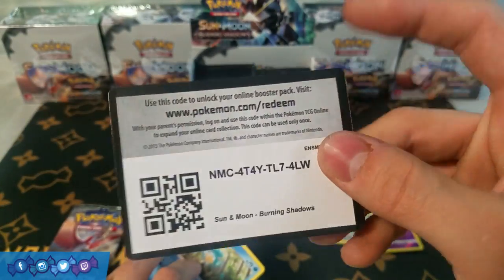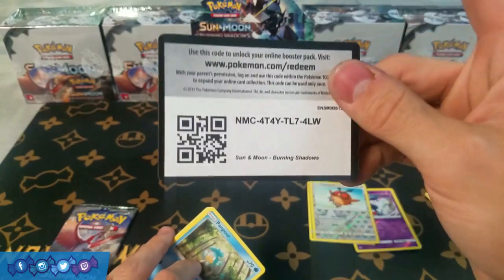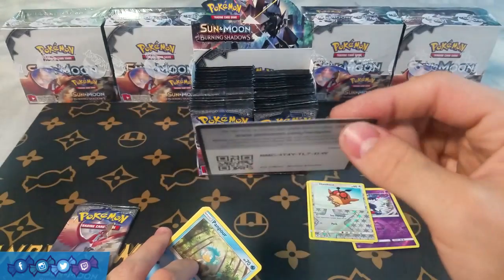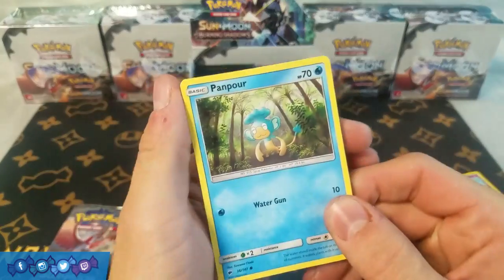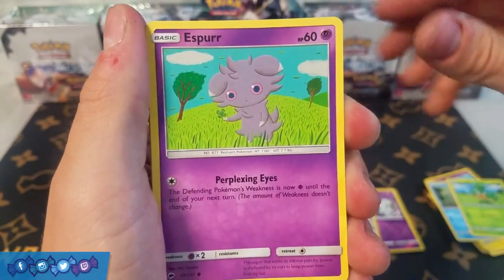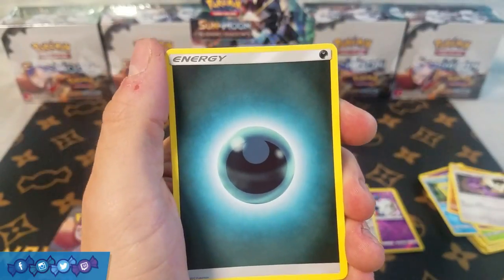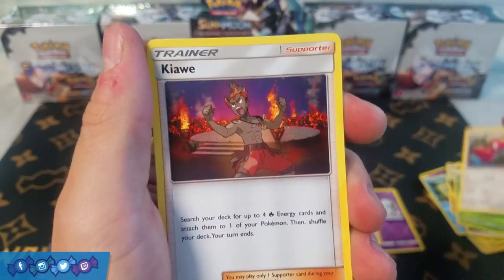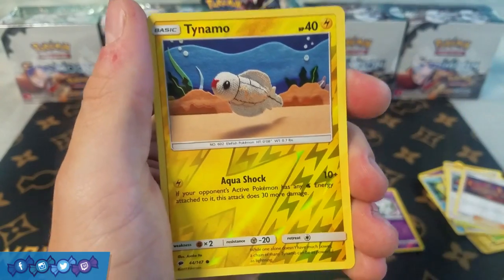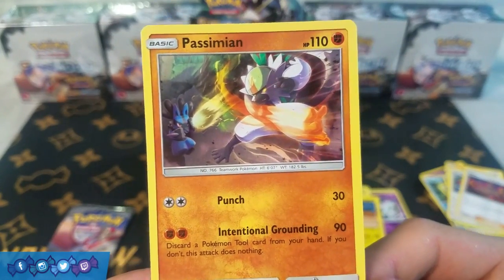We have a code — if you want more free PTCGO codes, every Friday on Twitter and Instagram we try to give out some free codes. Definitely go follow us at Rare Candy TCG. Next pack: Panpour, Pan Sage, Esper, Sop, Noibat, Dark Energy — there is a Secret Dark Energy in this set, so that would be pretty nice to get. Metapod, Porygon 2, Kiawe — another playable card — Reverse Holo Tynamo, and a Rare Passimian. Not the best card in the world but I love the art on this thing.